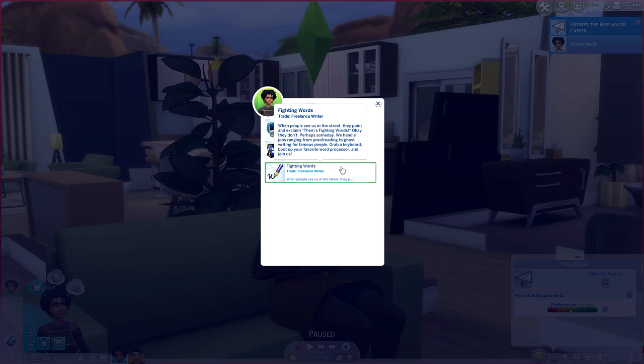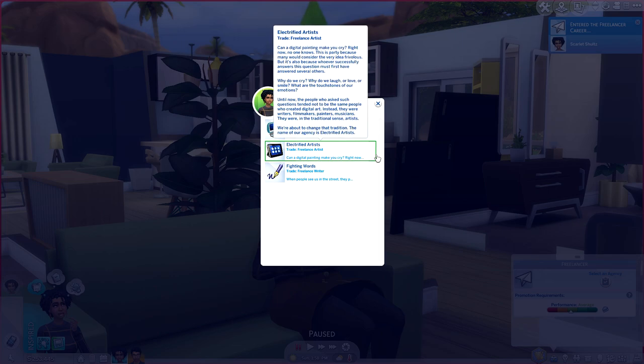The Electrified Artists description asks 'Can a digital painting make you cry?' and goes on about why we cry, why we laugh and love, and how digital artists are about to change tradition. I really like that — it made me feel very motivated. The Freelance Words description says they handle jobs ranging from proofreading to ghostwriting for famous people. Since Scarlet has skills in both writing and art, we're going to go ahead and join Electrified Artists.